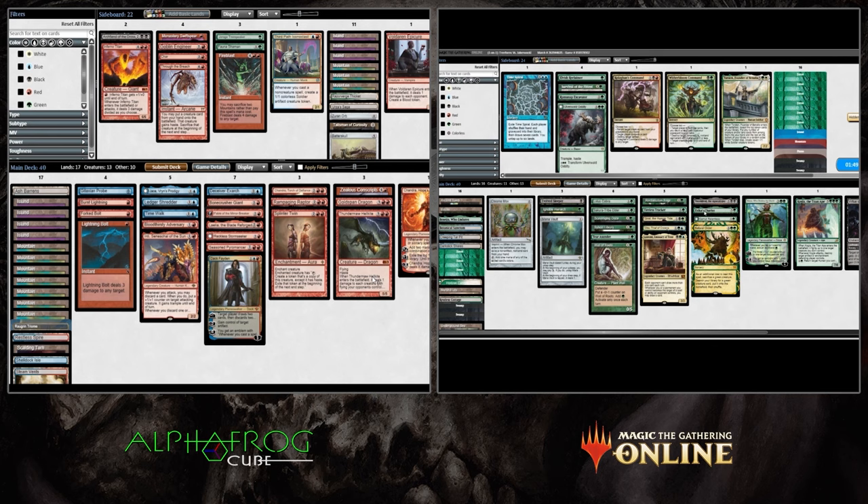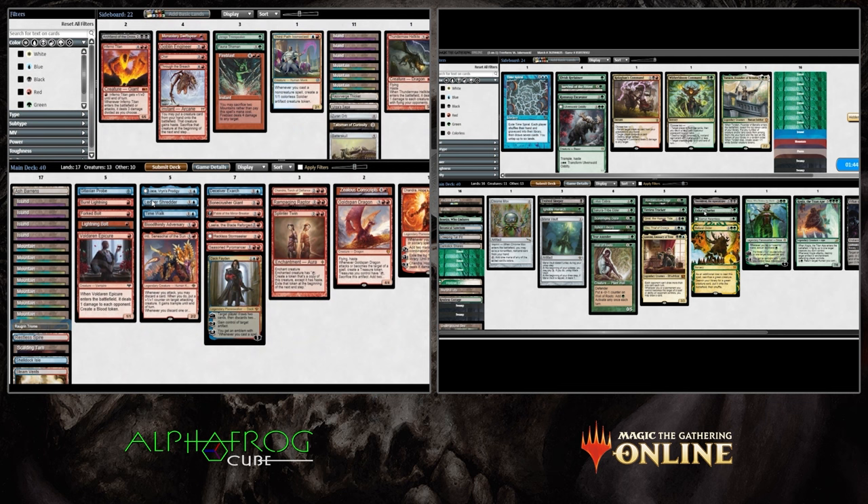Any notes on sideboarding before the last game? If I were in Jabberwocky's position and on the play, I'd bring in all my ways to just finish the game — Fire Blast, Char, Thunder-Maw Hellkite. With Time Walk in the deck, there are a lot of reasons to come out as fast as possible and streamline a victory. It's not that you can't win the long game — it's that J-Bro's deck is going bigger on the ground, so if we have aerial threats and burn, we take a different angle.